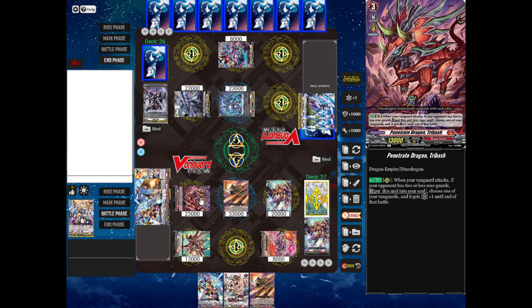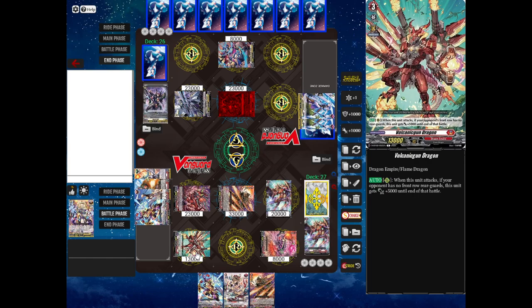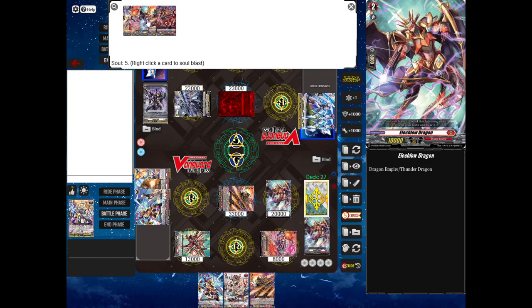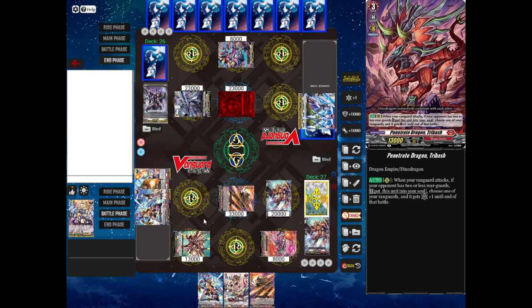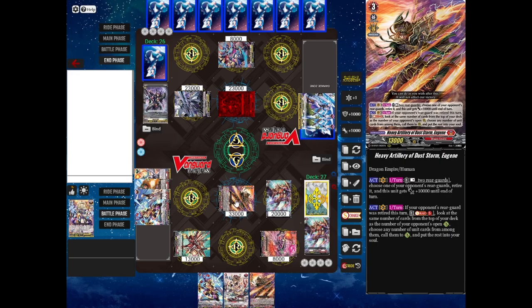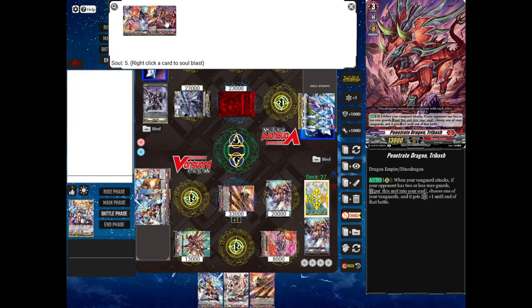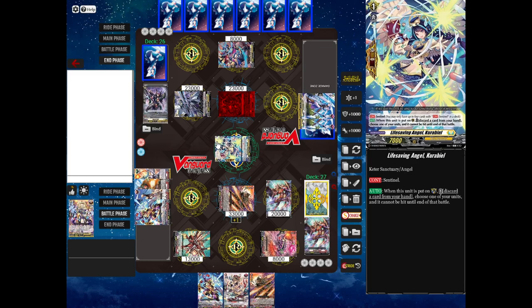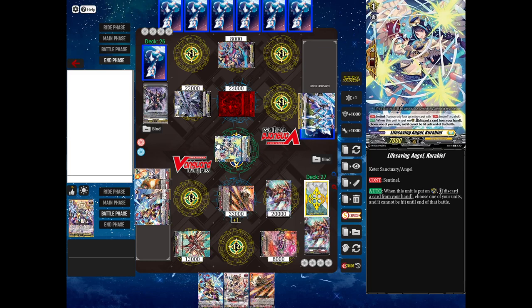Damage check: it's a front trigger, so my Persona Ride has effectively been cancelled out by the opponent's front trigger. However, Eugene is coming in hot. Tribash has an ability: when my Vanguard attacks, if my opponent has two or less rearguards — which is true — I can put Tribash into my soul. That's putting it underneath the Vanguard, where all the cards I previously rode go. Soul Blasting — removing cards from the soul — is another kind of resource you can use. I put Tribash into soul and my Vanguard gets a critical, so if this attack goes through, my opponent will have to take two damage instead of one. My opponent's going to say perfect guard — use a Sentinel, discard Gigantic Beater, and no matter what happens, my attack won't get through.